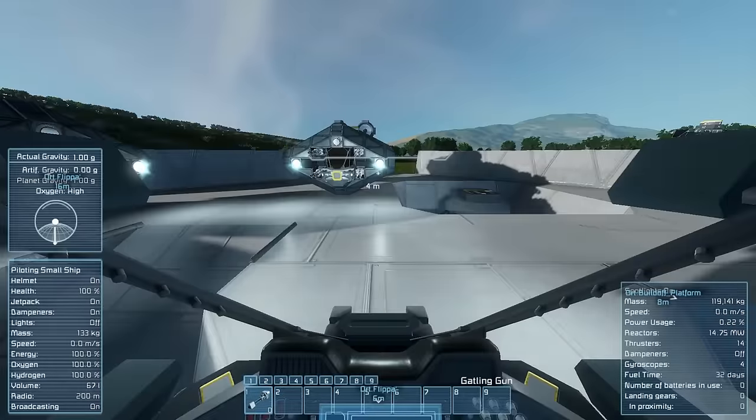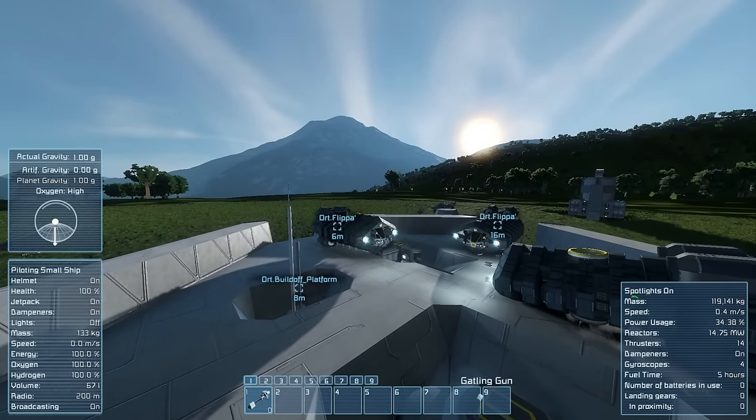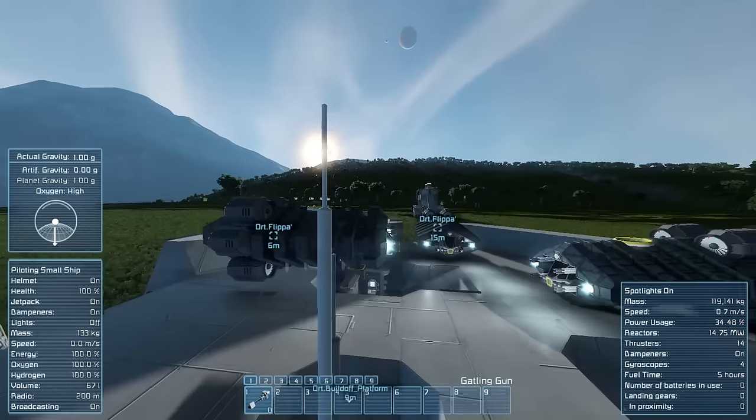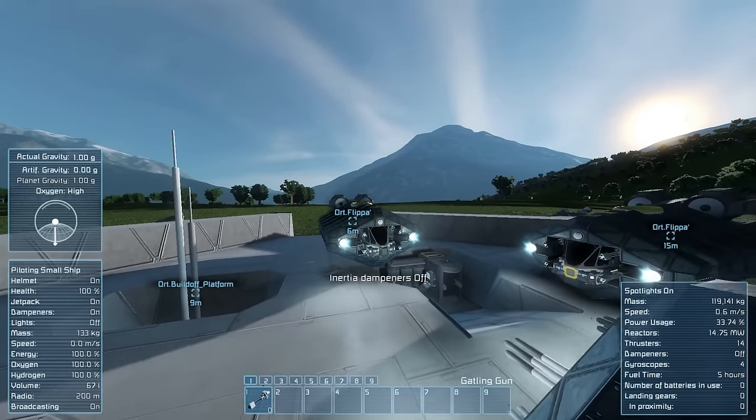My first version here, which I'll hop into, just about could hover. So I've turned on my thrusters, and I'm aiming up — you can see it just about hovers. I can't go up; I'm holding spacebar. There we go, we can go up, but it's very, very slow. Let's go back down and deactivate those.